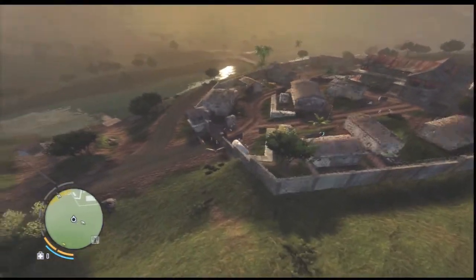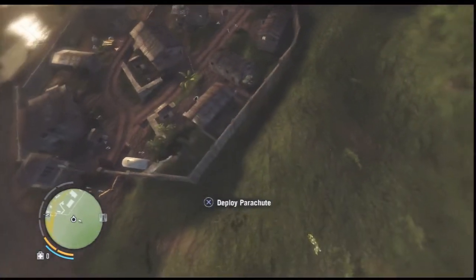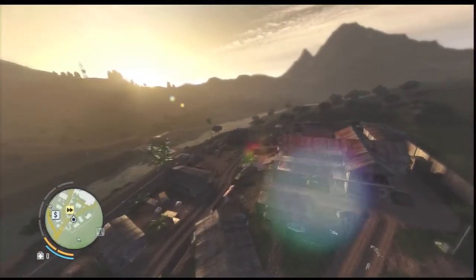It keeps coming up saying 'driver's seat', which is interesting. When you do get to a certain point it will let you fly over, but if you try and go down it's like a magnet - it just bounces you back off. This is what I've been trying to show you guys, not all the other bizarre glitches. It's quite unusual. I haven't had a single glitch throughout the whole game and then I just find all of these at the same time.